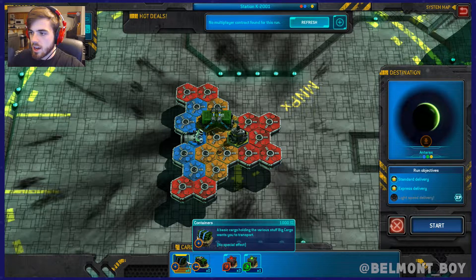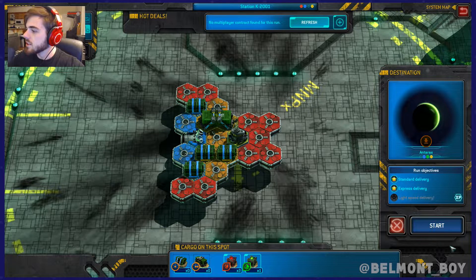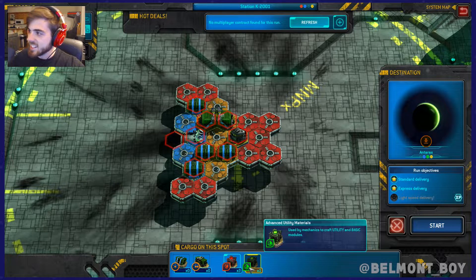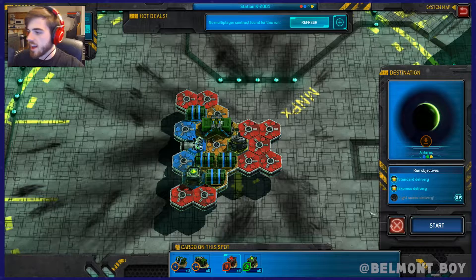This is obviously a little bit tougher with the new big container. We're gonna put these guys here, here, and here. The thruster positioning is tricky — that's gonna leave them vulnerable to attack. Let's just go here and here and see how it works. We're gonna bring this with us. Okay, here's what we're gonna do: remove that, put this here, and take this with us.